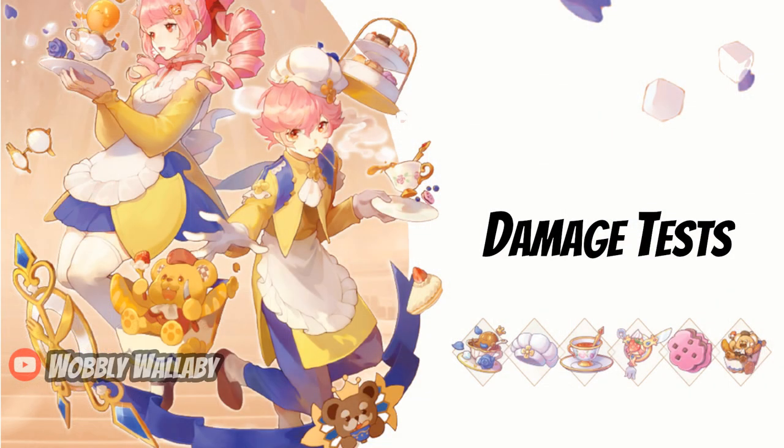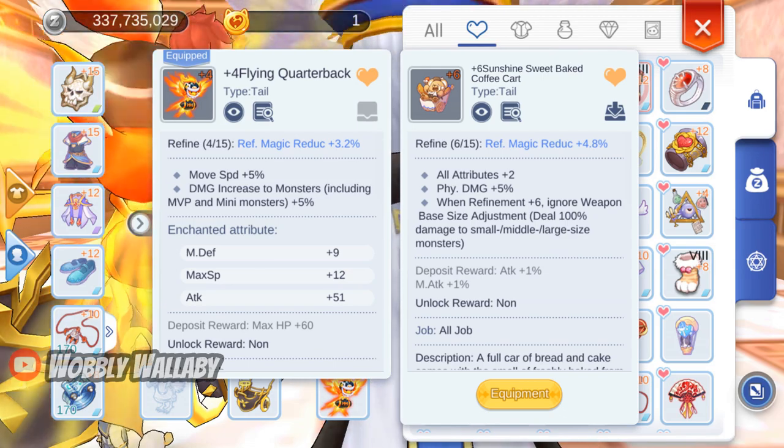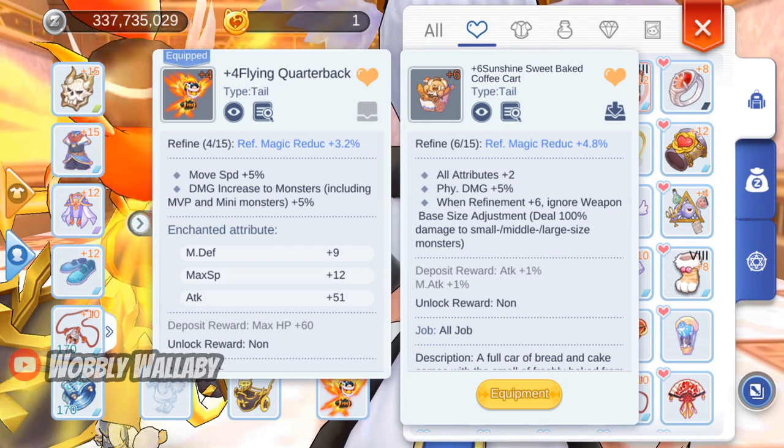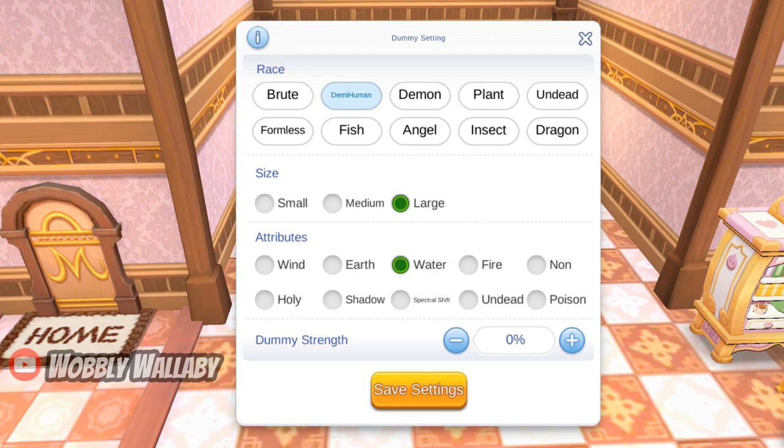Next, the damage test. The damage test will differ depending on your character and your target. This is mostly just to show you the difference in the size penalties. For these experiments, I'll be swapping in my Flying Quarterback and the Sunshine Sweet Baked Coffee Cart. Flying Quarterback is the best tail I have for my novice guardian. Let's start with a large-sized dummy.